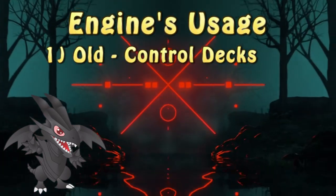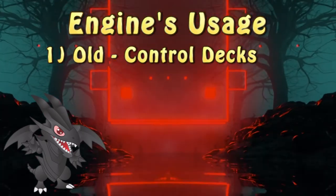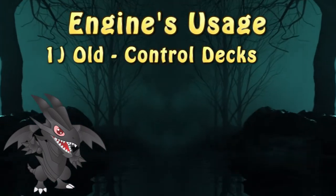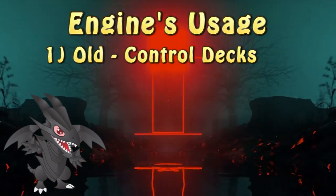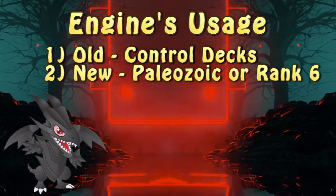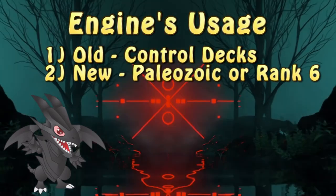When it comes to the old version of the engine, it was used in a variety of decks, be it Necross, Teleronite, and more. I suggest using that iteration in a more control-focused deck, which can allow use of the normal summon on getting Volcanic Rocket on the field to search out Blaze Accelerator Reload. When it comes to the new version, it has seen some usage in Paleozoics, which I strongly suggest, or any rank 6 decks since Beatrice, Lady of the Eternal, actually exists.